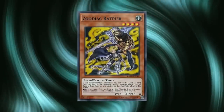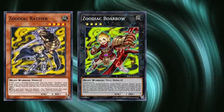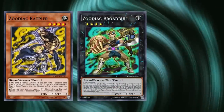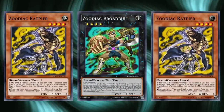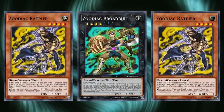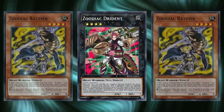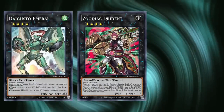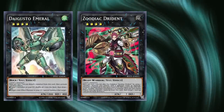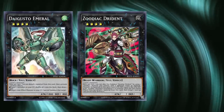At first, the line was extremely straightforward. Using Rat you'd make either Tiger or Boar, overlay the other onto it, detach the first Exceed to summon a Rat from deck, overlay Broadbull onto the pile, detach one for an additional Rat and another to search a Beast-Warrior such as Whiptail, then overlay for Drident. All of this left three monsters in the grave, so you could overlay the two Rats for a Daigusto Emerald, detach a Rat, put two Rats and one Exceed back into the deck to draw one — leaving you with Emerald, Drident, and at least two new cards in hand, all for the cost of summoning Rat initially.